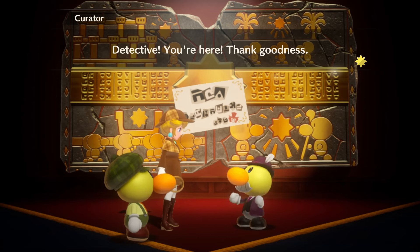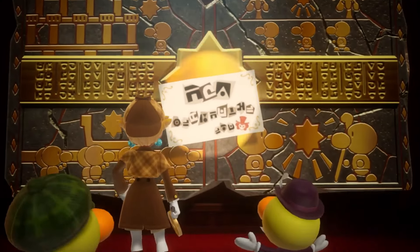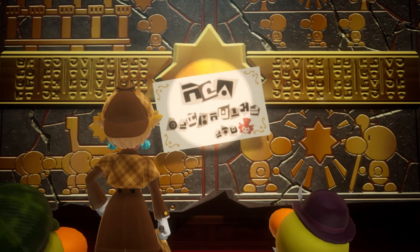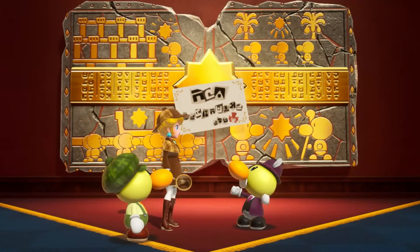Detective, you're here — oh, thank goodness. A threatening note has been placed on the Pota mural. It reads: 'We're coming for the Pota mural, consider yourselves warned.' Wait, they went to the mural and put a note on it saying we're gonna rob it later? If something were to happen to our mural...